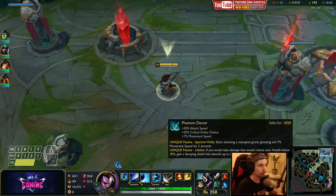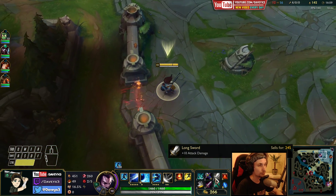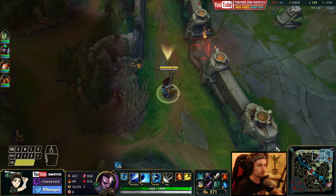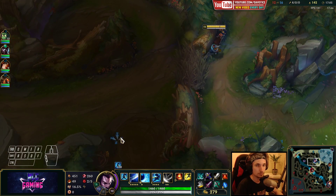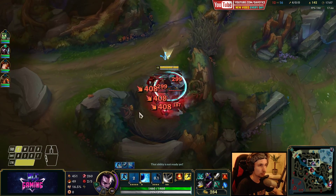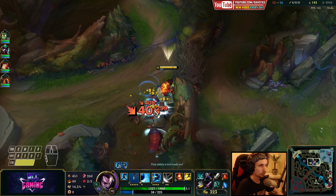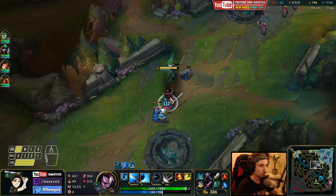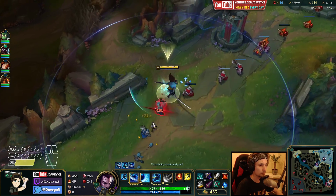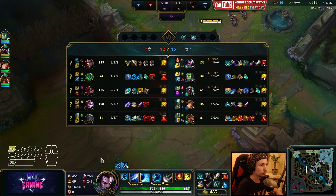So you have the core Phantom Dancer with Infinity Edge, and eventually as a third item you want to get the Death Stance - pretty much core. I want to take the farm in mid lane here and then probably rotate back top. Let's see if Katerina is here - if she shows up I can fight her immediately, even despite her having like five kills.